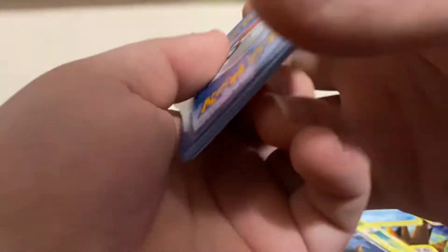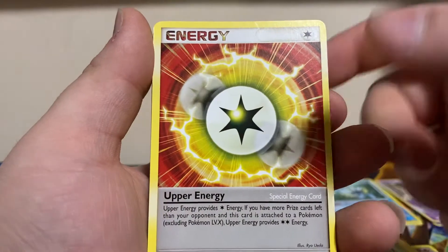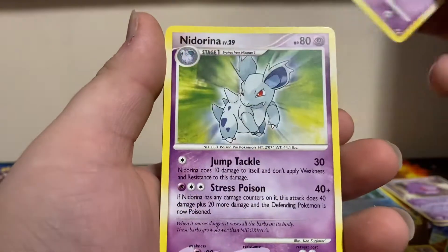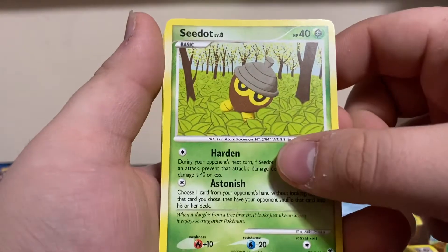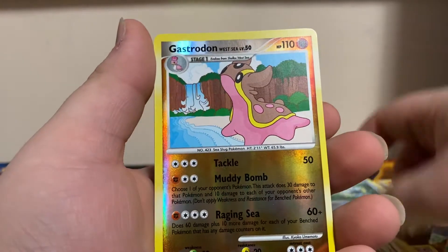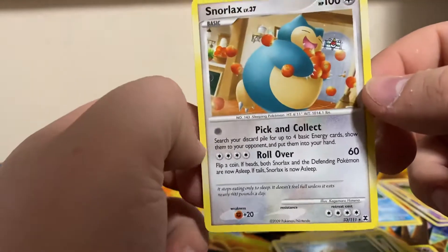Next up we have the Houndoom art. Let's see if we can get some fire. We finished the evolution line! We got a Gengar again, Pokemon Contest Hall, Upper Energy. There's the completion I was talking about — Nidorino, Nidorina. We got C-dot, Growlithe, Weedle. Our reverse is Gastrodon and Snorlax is our non-hollow rare. Still cool artwork for that one.